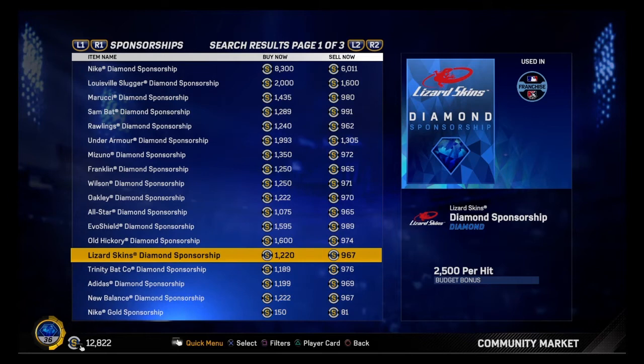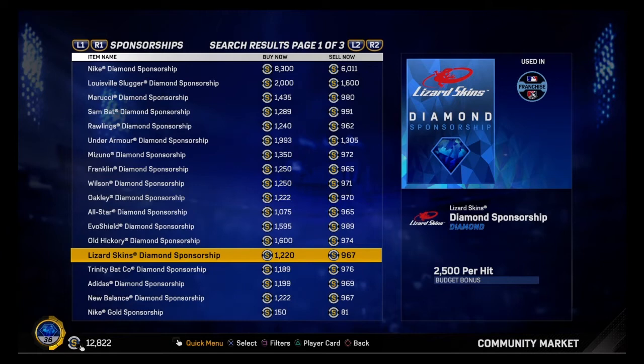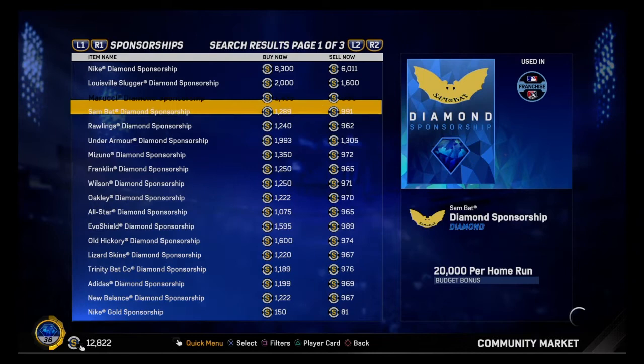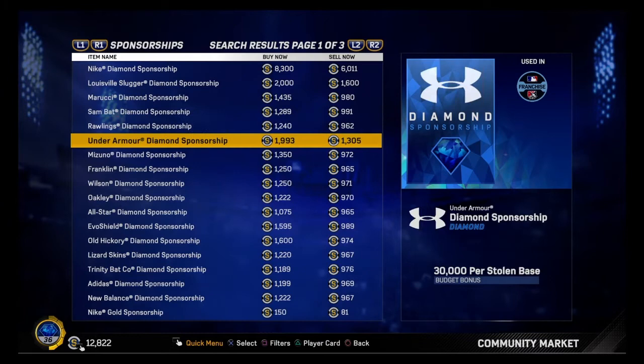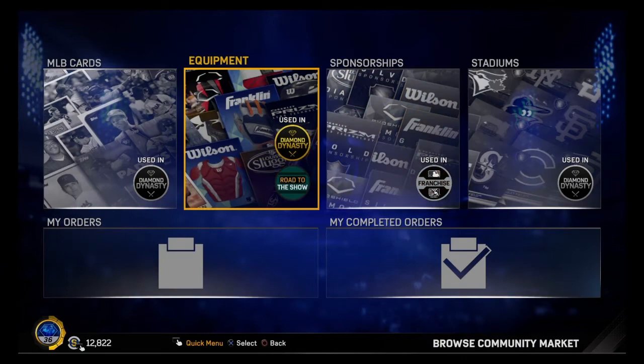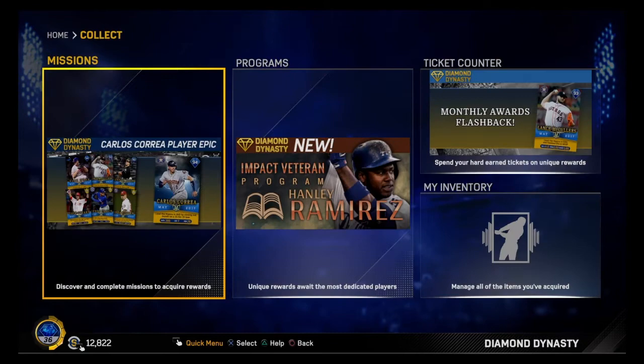You can put in a maximum of about 20 buy orders at a time, so you can fill out the whole thing. Make sure you do not go for the 989s or the 991s - 980 is kind of pushing it. You want to go for the 960s and 970s because that's where you will be making the most stubs.